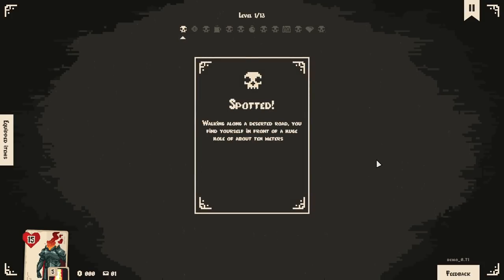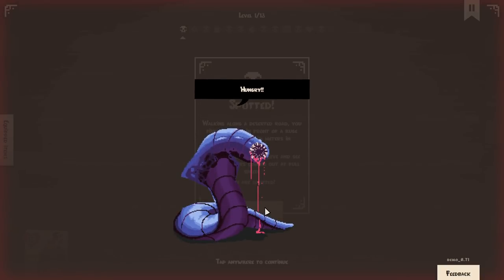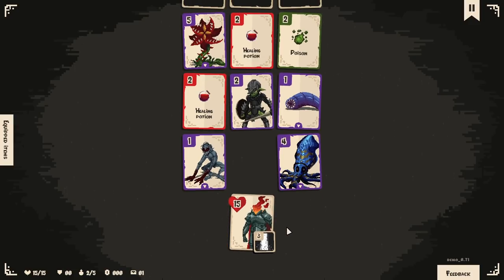Spotted walking along a deserted road, you find yourself in front of a huge hole about ten meters in diameter. You bend down to observe and see many monsters coming out at full speed. You are spotted. Step one — I think I want to get mana. I would like to get our power, you know?